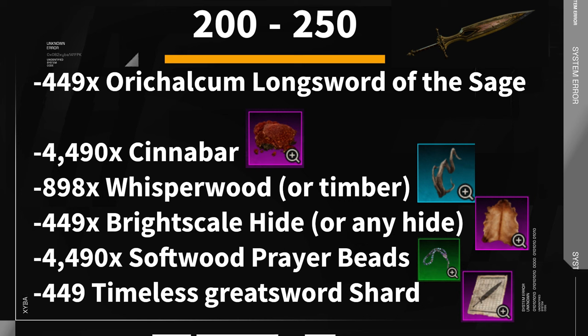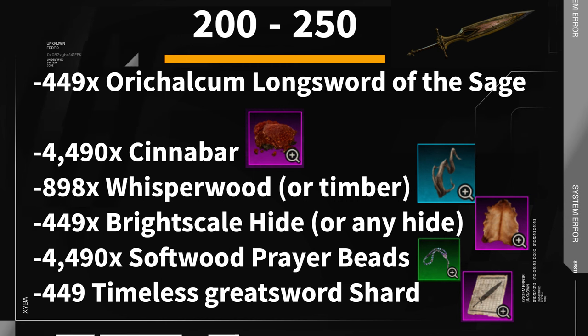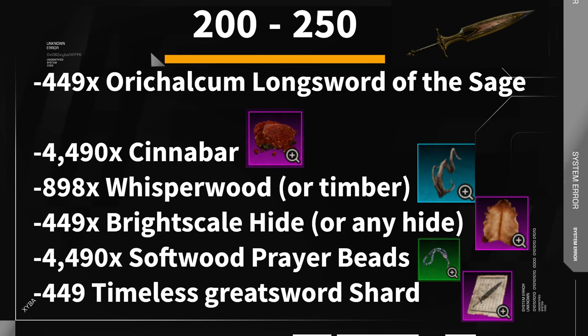From level 200 to 250, you will want to craft about 449 orichalcum long swords of the sage using 4,490 cinnabar, 898 whisper wood, 449 bright scale hide, 4,490 soft wood prayer beads, and 449 timeless sword shards.